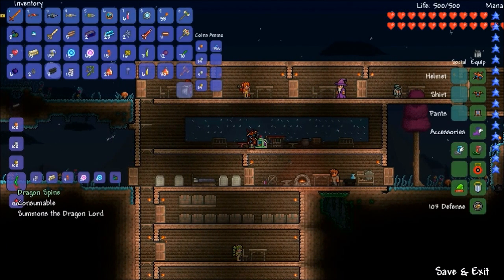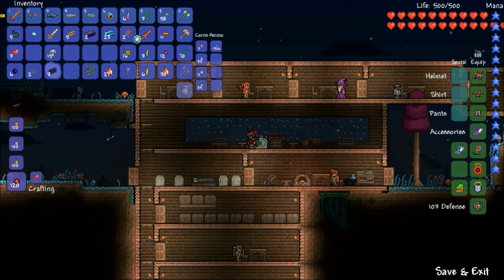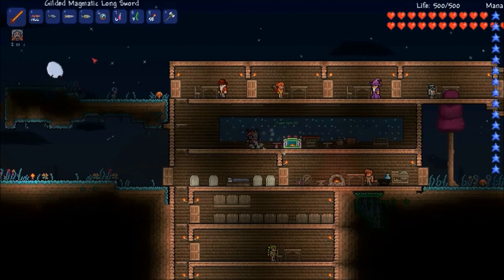What I am gonna make right now anyway is a dragon spine. You need 50 Pearlstone blocks, five Hallibars, five Fire Blossom, 20 Soul of Light, five Soul of Flight, and your dragon babes that you just got. I'm actually gonna make three of them. And there you go.